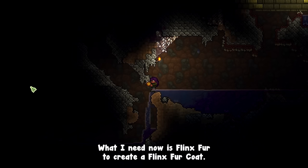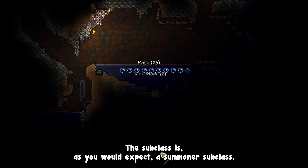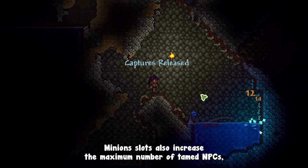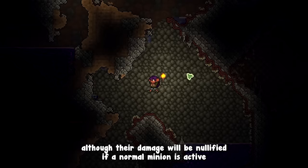What I need now is fling's fur to create a fling's fur coat. The subclass is, as you would expect, a summoner subclass, and the damage dealt by captured NPCs will be increased based on summon damage. Minion slots also increase the maximum number of tamed NPCs, although their damage will be nullified if a normal minion is active, for balance reasons.